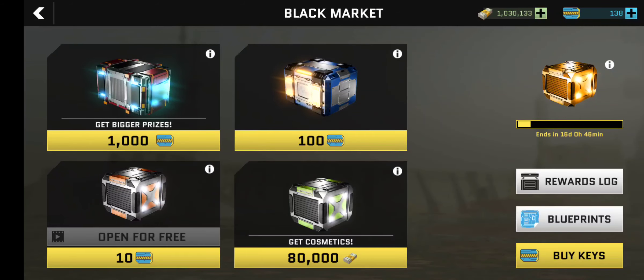I don't know what you call these little things that you get, like tickets or whatever — I call them keys. A few tips about the keys: first of all, it cycles at a certain amount of time that you can actually buy what's in these crates. So you can see for $80,000 I can buy this box.